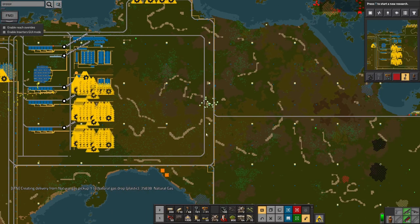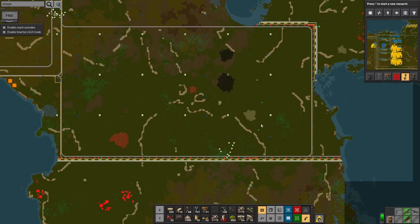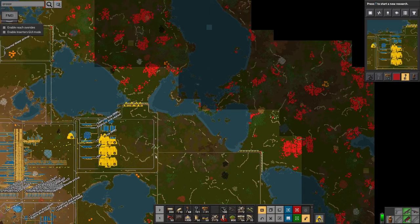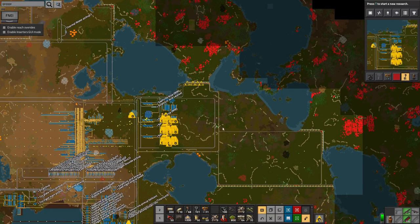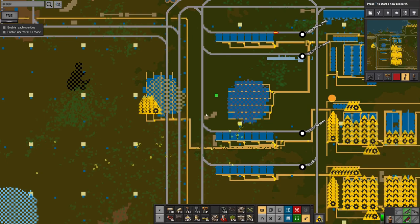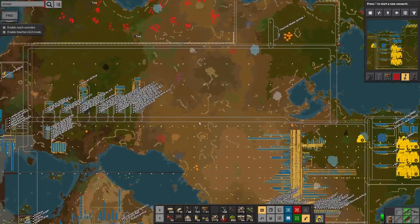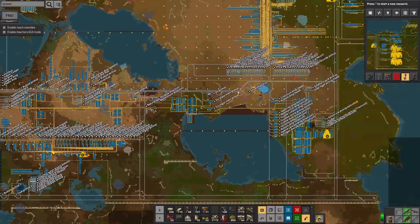There's some gas and some coal in here as well but I'll probably ignore those. I'm thinking I want to have some areas where I'm just building and ignoring any ore patches underneath them — although I've clearly ignored that principle with these two here, but they were just so convenient I couldn't resist.